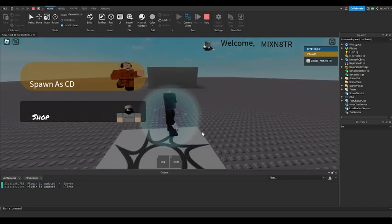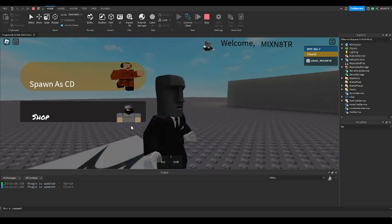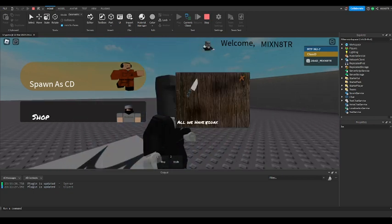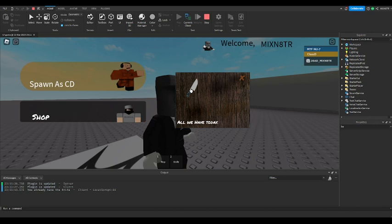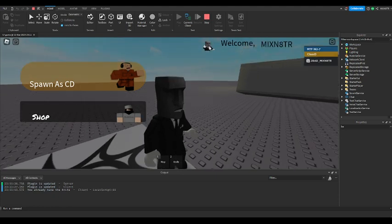Right now the knife is an actual game pass that you can get from the shop. This is all we have today — you can have a knife, and when you click it, it'll send you the option to buy it. It says you already have the knife because I already have it, so it doesn't prompt you to download it. It also has your profile picture up here and says welcome with your name.